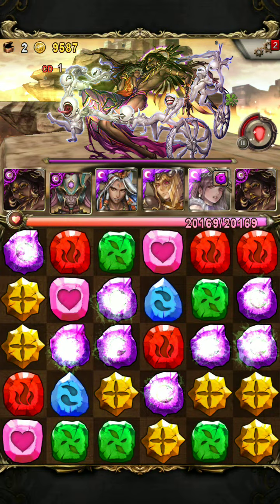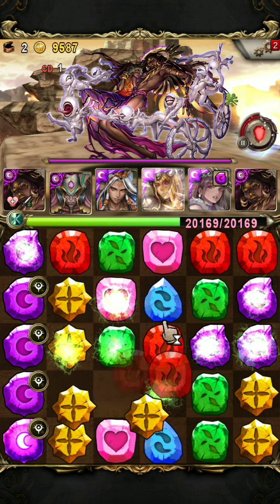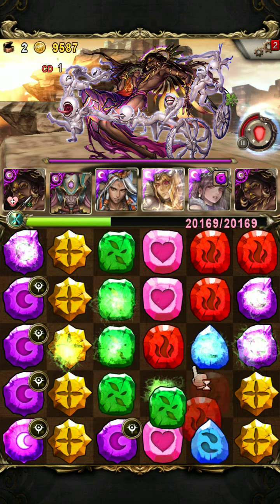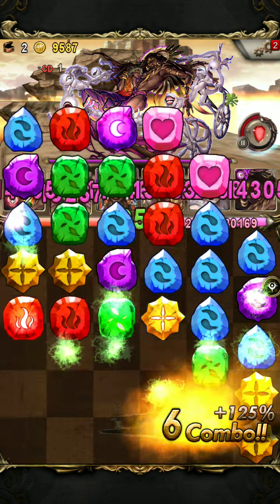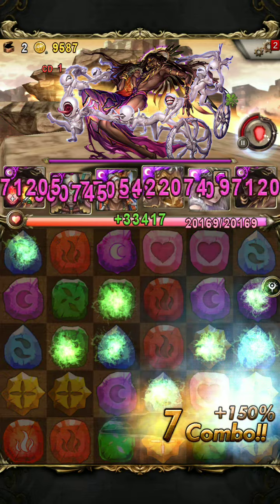Next we have the second HP bar, which is sticky dark runes. But again, VR Babylon doesn't care about sticky or burn runes, so we can just spin normally and take him out in two to three turns.